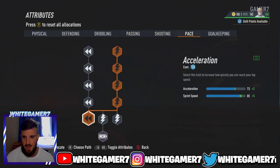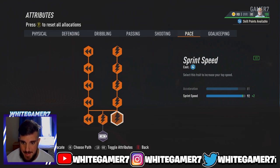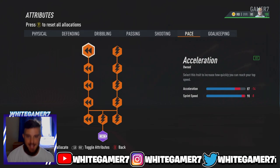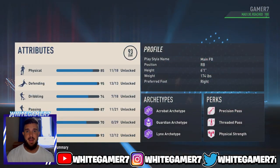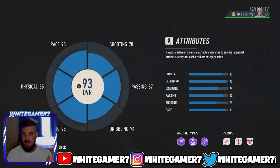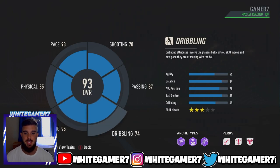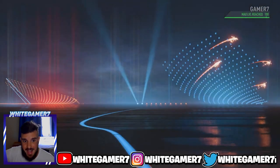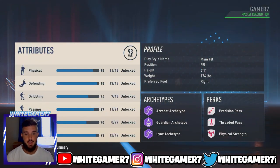For shooting, you're going to skip it. For pace, we're going to max it out. It's important to have pace as a fullback because 99% of the time the wingers you come up against are going to be pacey, and you want to be able to catch up with them. This will give you 87 acceleration and 98 sprint speed, which is insane. You are going to be a 93 rated — this is the max rated build. Overall stats: 93 pace, 85 physical, 95 defending, 74 dribbling, 87 passing. This is a very well-rounded fullback — I use this in competitive 11v11 and it works wonders. Drop a like, subscribe, and I'll catch you guys next time.